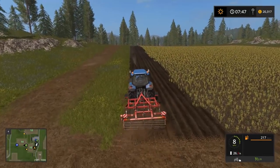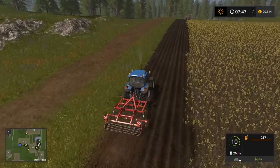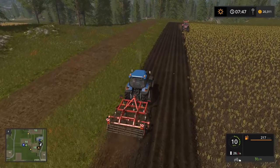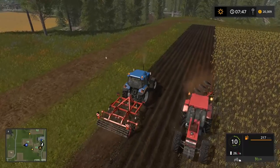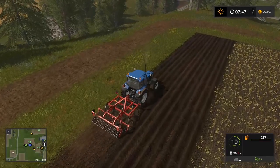Drop the cultivator and run over the field — you'll see the field texture change where you've run over it. With smaller ones you kind of have to eyeball it. On smaller tractors it helps to put a weight on the front — the Cases already have weights built in but the New Holland does not. A steering wheel helps a lot. This is how you prep your fields.